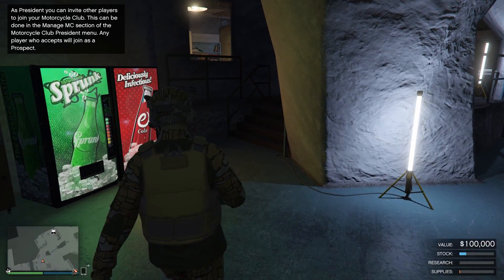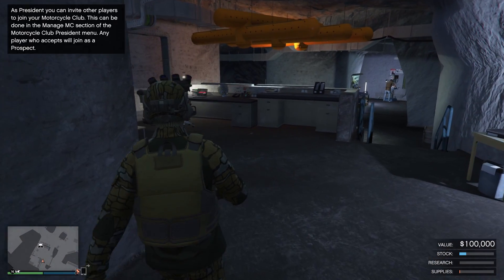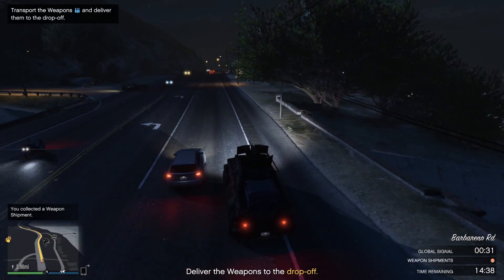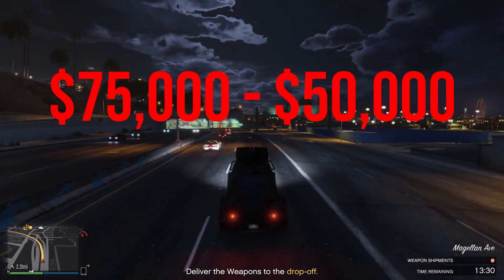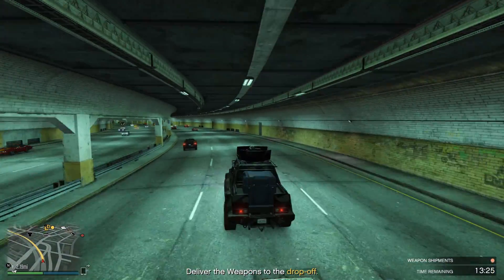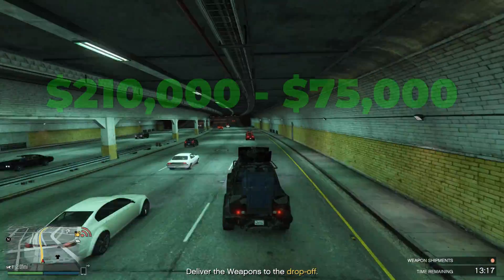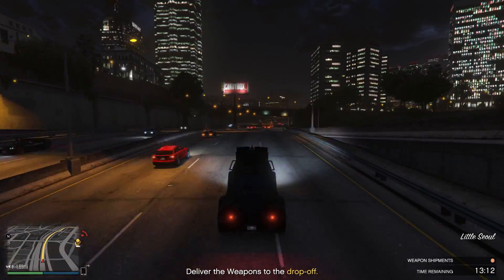As a solo player, selling a full bunker can be very frustrating, as full stock gives you more than three vehicles, which depending on the sell mission are impossible to sell solo. There is a method you can use as a solo player to make this easier: buy one batch of supplies for $75,000, then complete an ammunition contract giving you $50,000, leaving you with only $15,000 to make a return on. Then wait for this batch of supplies to fill up for 2 hours and 20 minutes, and sell that amount, which will give you one sell vehicle. This sell mission will give you $210,000, giving you a profit of $135,000 for doing hardly any work.